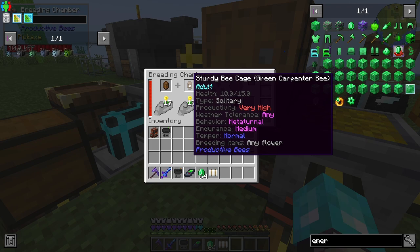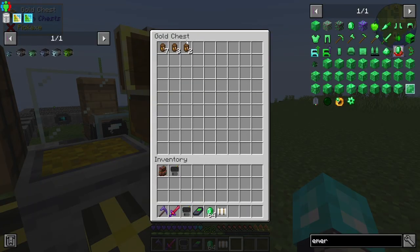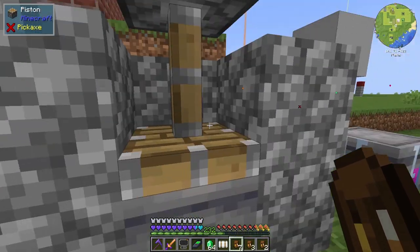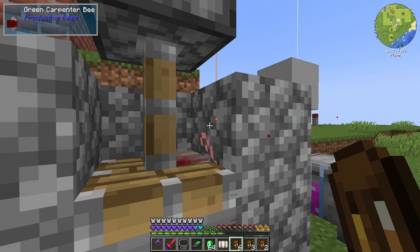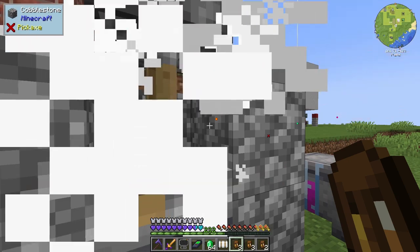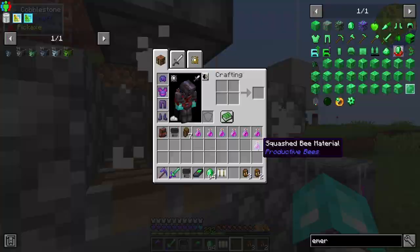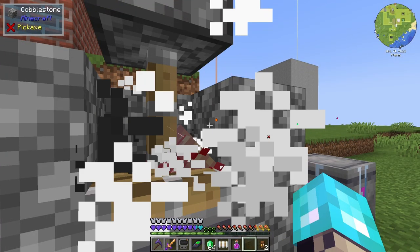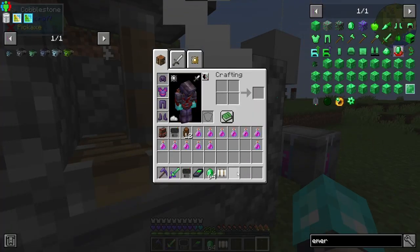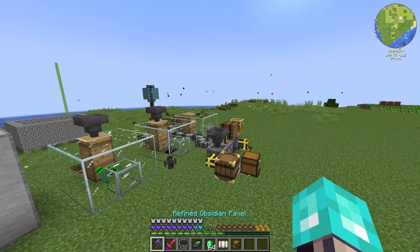We've got productivity very high, weather tolerance any, and behavior metaturnal. We are cranking on that. Just so we can show how this is done — the piston, the bottler — I think we've shown this on a live stream and during an episode. We come over here occasionally with all of these guys and drop them down to get all of their squished bee material. Every single one of these is going to guarantee a certain percentage of those three traits, and each one is going to guarantee that the trait actually comes out.